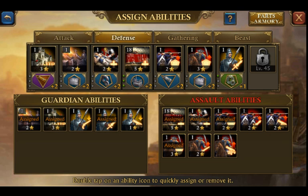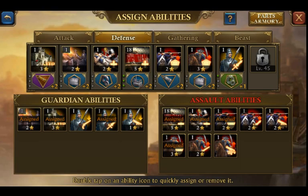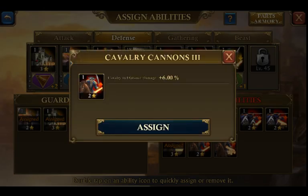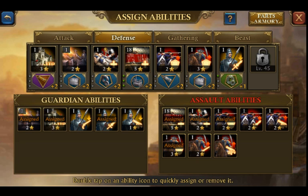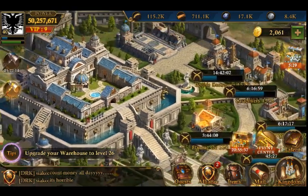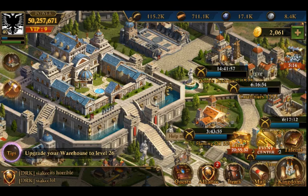Moving over to defense — not bad, but I'd probably take out some of these first two defense abilities and throw in some of your attack abilities, as well as the better guardian abilities, like infantry cover one again. Then put in some of your distance versus cavalry and cavalry versus distance damage. That would be some places to start. You also want to start working on getting some better star levels — just grind those out. Focus on putting them into your attacking and defense first.